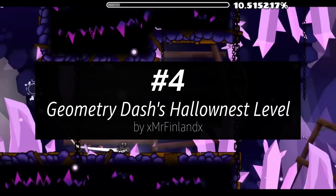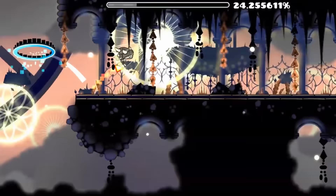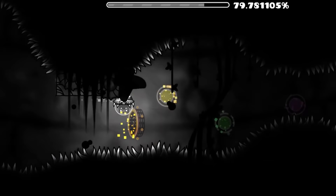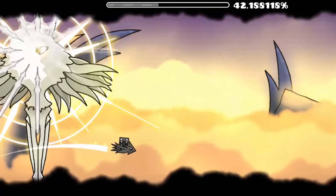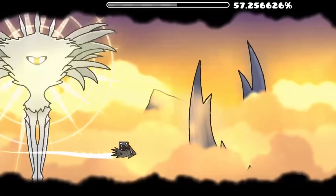At number 4, we have Geometry Dash's Hollow Nest Level. This is more of a map than a mod, but it deserves a place on the list regardless. Created by Mr. Finland, it's really cool. He recreated several areas of Hollow Knight really well, including many of the game's enemies. You wouldn't expect a Geometry Dash level to look this polished, but it's clear a lot of effort went into it. The coolest part is definitely the boss battle against Radiance, which includes several of her attacks. It's just amazing stuff.